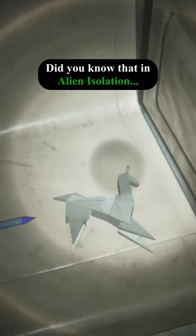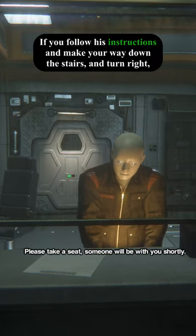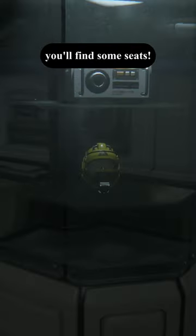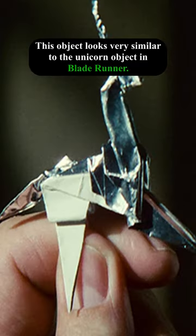Did you know that in Alien Isolation, if you start up Mission 4 and make your way to the android, he'll tell you to have a seat? If you follow his instructions and make your way down the stairs and turn right, you'll find some seats. On these seats will be a silver unicorn object. This object looks very similar to the unicorn object in Blade Runner.